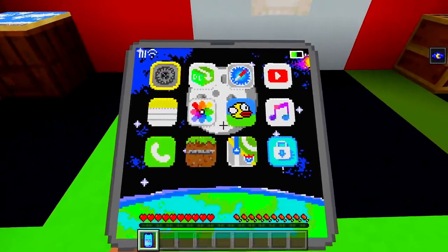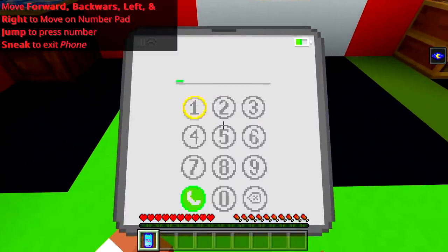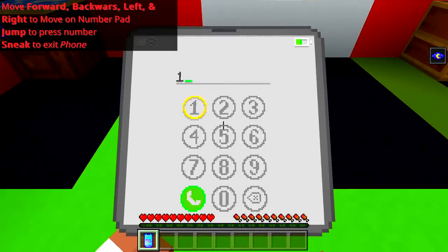To navigate the phone, you kind of have to move around and you get set back, but now I'm on the phone call screen. If I jump, that's how you actually activate it — pretty cool. If you want to leave the phone, you have to sneak. And I guess we can type in a number — does that actually work? It does!